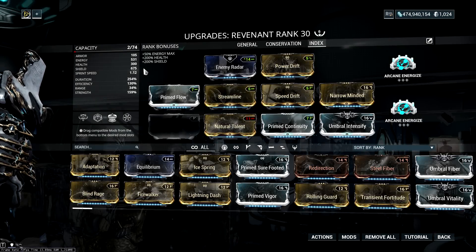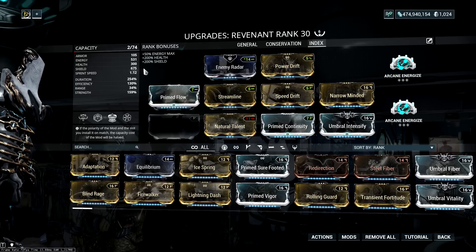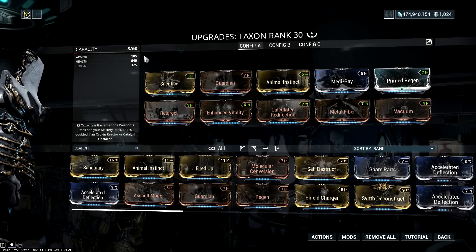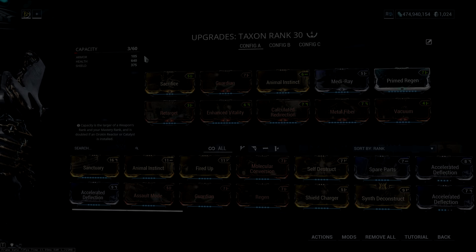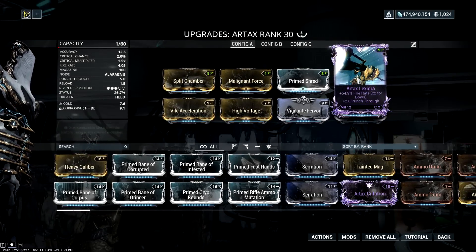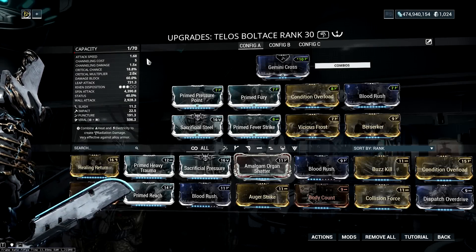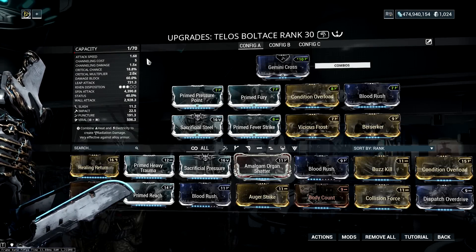Natural Talent is primarily to Reeve faster, high strength for more Mesmer Skin charges, and high duration for both the Mesmer Skin stun and the Entral ability. To-loose Bolt is purely for the passive boost to parkour velocity.